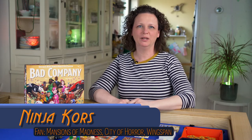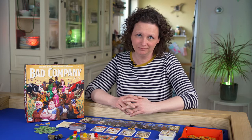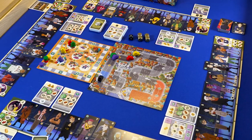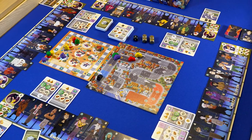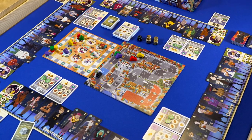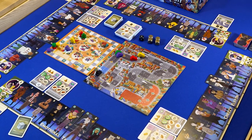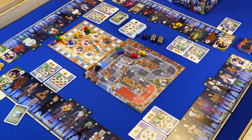Hello and welcome to BoardGameNinja. Today we would like you to steal, rob and complete daring heists in Bad Company. Every player has a team of 11 specialists to get the job done. Every heist requires a number of special skills and when you've collected them you get the points. Stay ahead of the police in your getaway car and whoever has the most points at the end of the track wins the game.